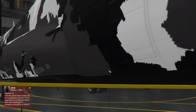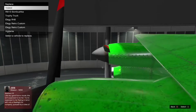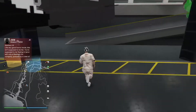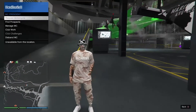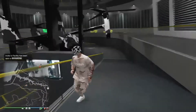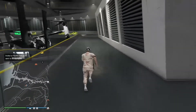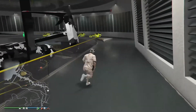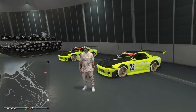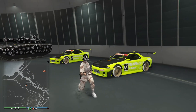This glitch is the same as the one I uploaded yesterday, but this one is a little easier because you don't have to get a pedestrian angry. Hope you guys enjoyed the video. Take advantage of this because Rockstar always patches glitches on Tuesdays. Once you've duplicated enough vehicles, restart your game — otherwise you can't drive them out. After restarting, you should be able to drive them. Peace out!